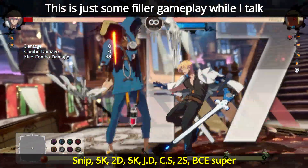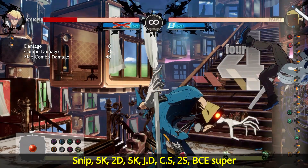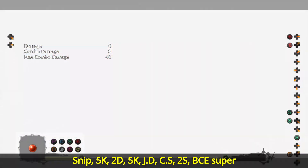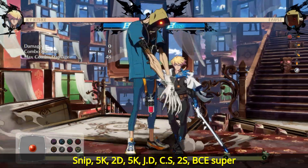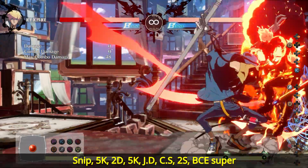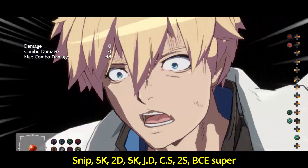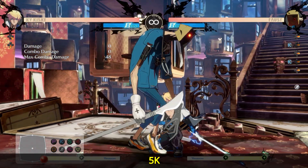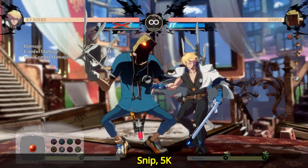Afrostate is probably Faust's best mechanic as it not only gives you better options on offense and increases your ability to apply pressure, it also alters the way certain buttons work for Faust, giving you better options and making them better in general. It also allows you to counter certain abusable mechanics that a lot of other players use against Faust, with 6P being a very good example. I'll cover the mechanics and how Afrostate affects Faust and his opponent, starting with easiest first and then going on to more complex stuff later.